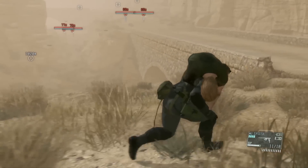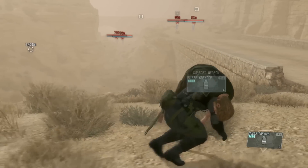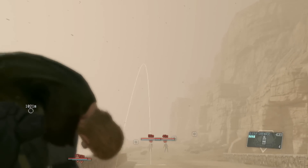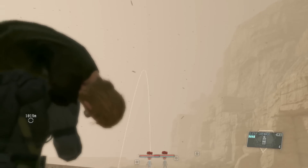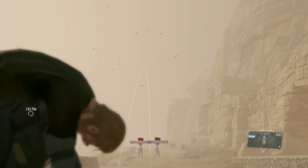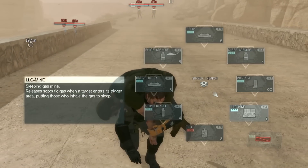I'm doing something kind of tricky here that you actually don't need to do, but I wanted to try and see if it could be done. I'm going to mark these Skulls with the binoculars and put these two to sleep and extract them. This is completely optional — it's not even a bonus objective. I just wanted to see if I could do it.